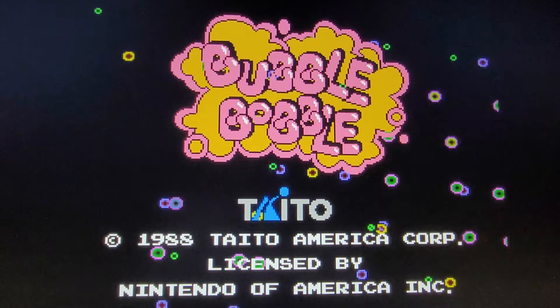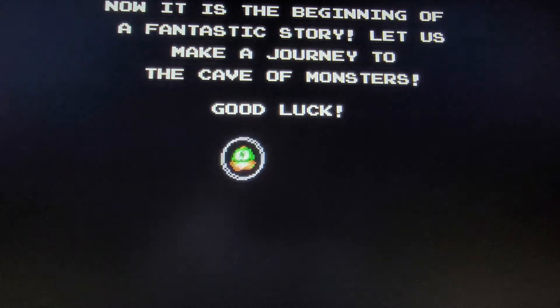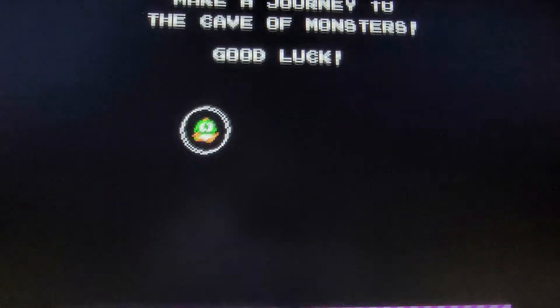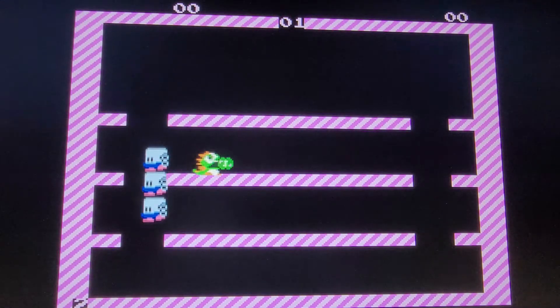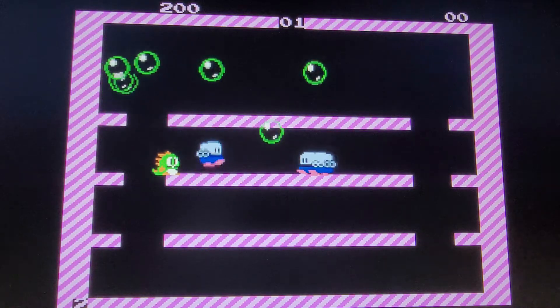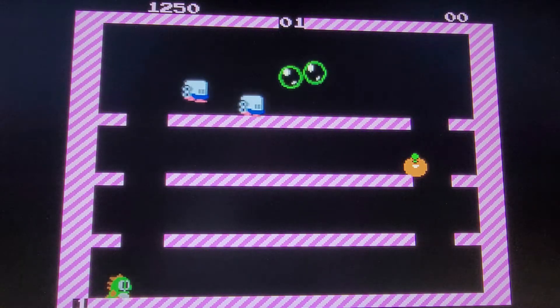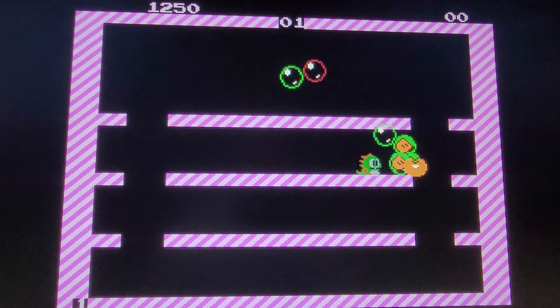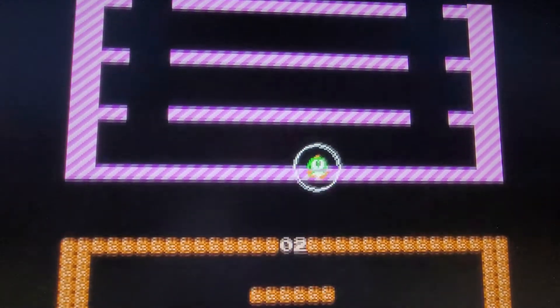So here we go with Bubble Bobble to start off. This game I remember was so much fun back in the day. I played this in the arcade a lot, especially two-player. Is it Bubz and Bob or something like that? These mini dinosaurs and you shoot bubbles. You can grab these candies and fruit, shoot bubbles at these aliens or whatever they are, and pop them. When it came on the Nintendo I was like, I have to have this. Grab all the fruit, back down to the next level, and so on. Definitely giving this one an S.